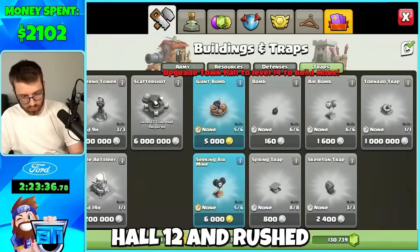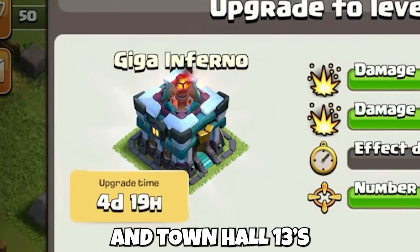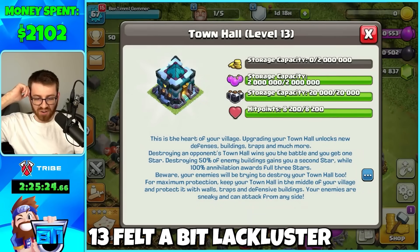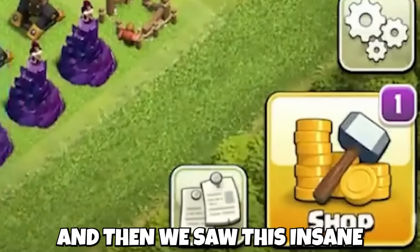We placed the rest of the things you get at Town Hall 12 and rushed straight to Town Hall 13. Town Hall 13's defense is the Giga Inferno, so we immediately upgraded that to max. The rest of what you get for Town Hall 13 felt a bit lackluster in terms of quantity, but nonetheless we got the Scattershot and the Royal Champion.